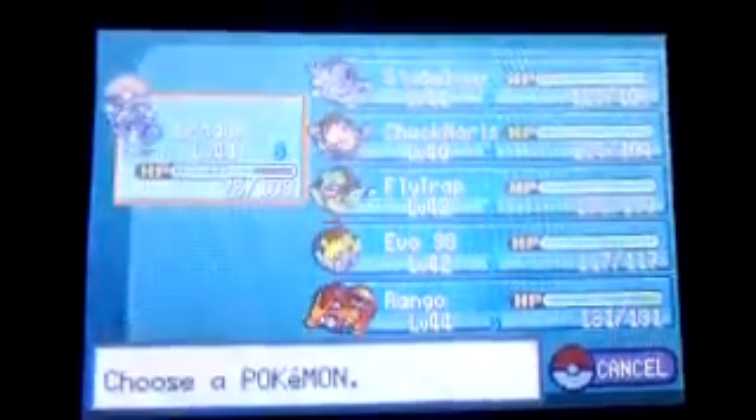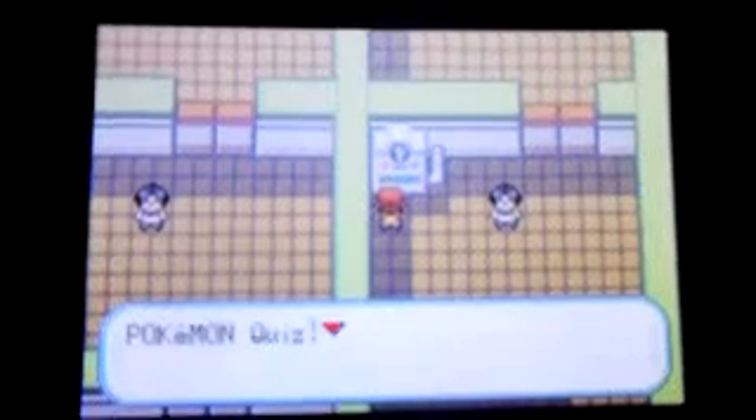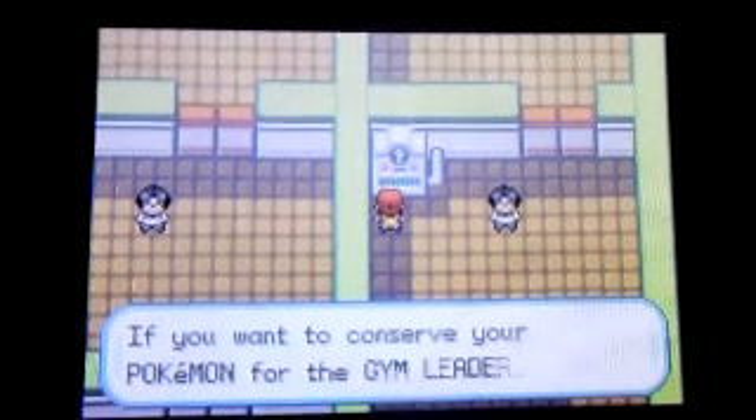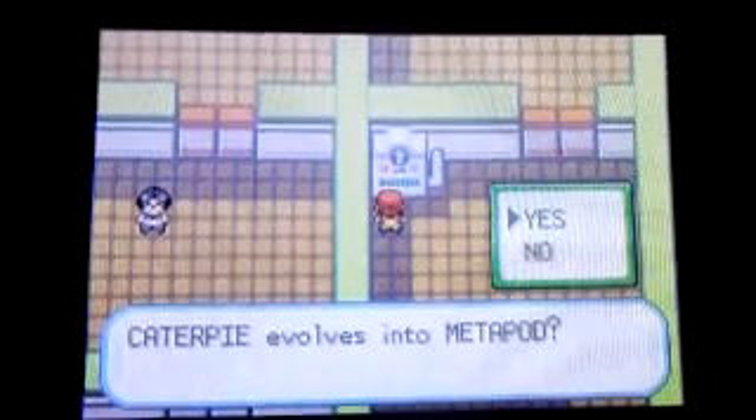Alright, now that we're done with that, we are going to be heading to the Cinnabar Gym to take this place on. So basically this gym is mainly themed around quizzes. I'll show you guys the Pokemon quiz - get it right and the door opens to the next room, get it wrong and face the trainer. If you want to conserve your Pokemon for the gym, alright, here we go.